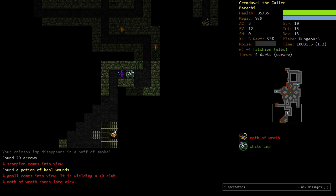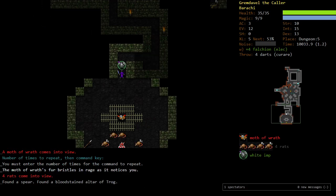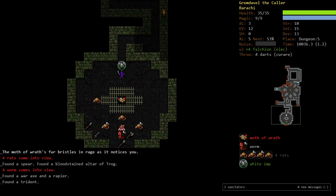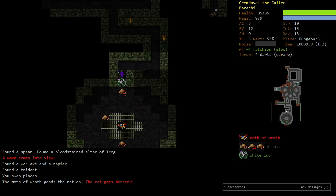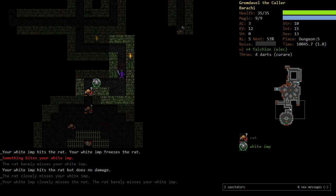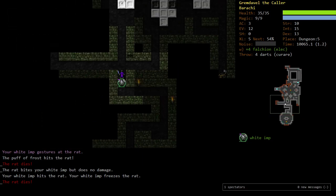This is a weird dungeon — especially just because we do not have places we can run to. A Moth of Wrath is a super, super difficult thing — it berserks enemies. But I think because it's behind bars it doesn't do anything. This is an altar to Trog. It actually does berserk these rats — let's get away. Kill the rat. We're not going to be a Trog worshiper.